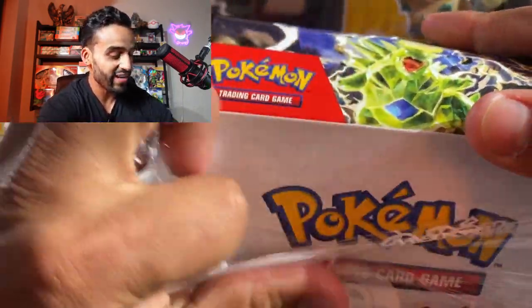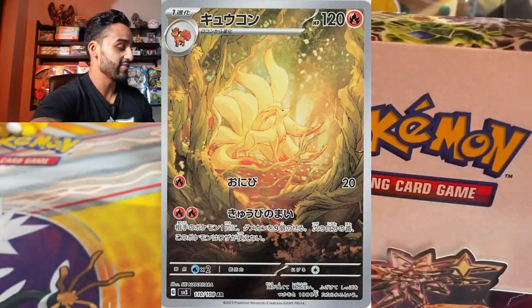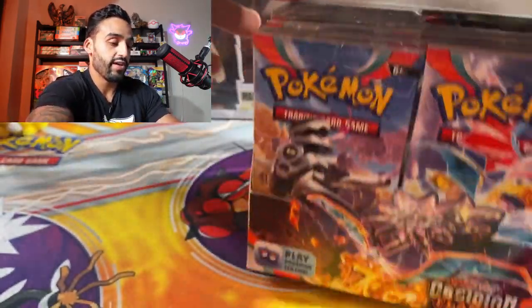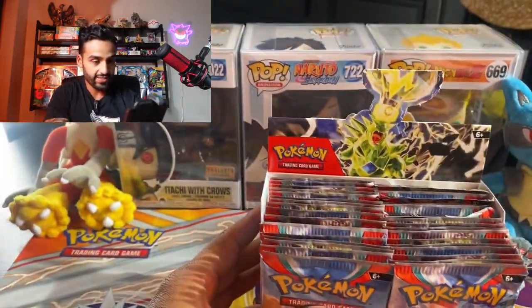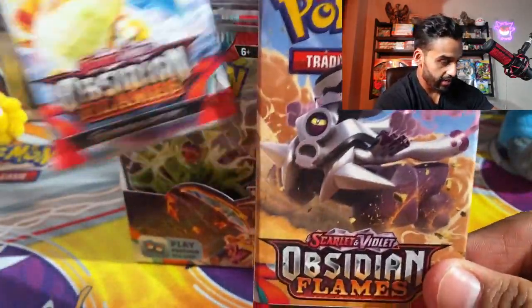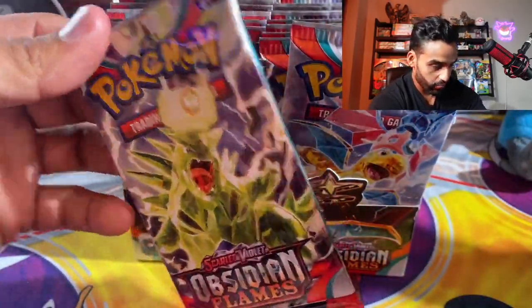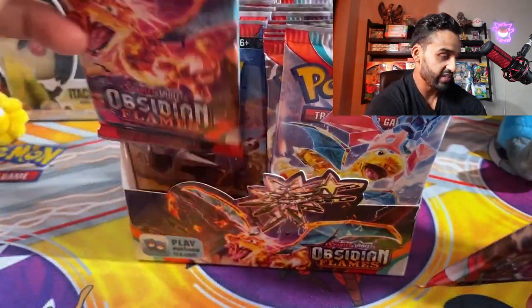I've seen so many crazy artworks for this set. There's that Ninetales — I really want that Ninetales illustration where he's out in the forest. Look at that presentation. We got our Tyranitar here on top of the booster box. Let's take a look at the artworks on the packs: there is the Reverum, a Dragonite, the Tyranitar with lightning bolts all around the pack — that one's really cool — and last but not least we got the Charizard Terra.